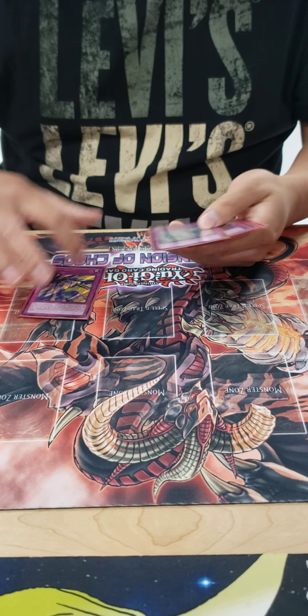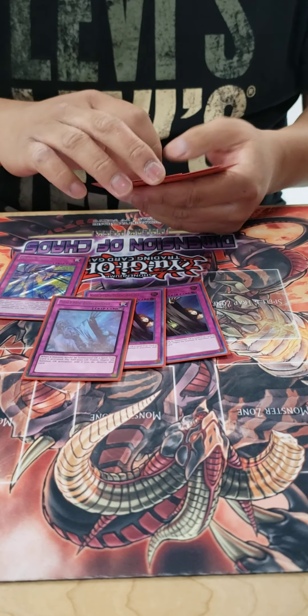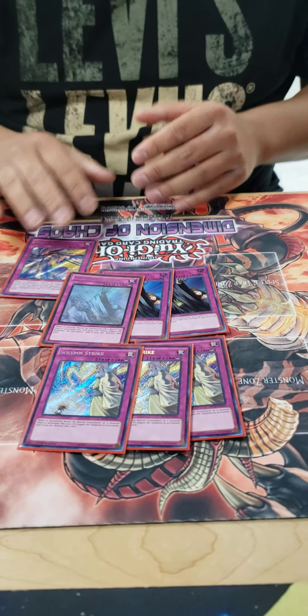And then for the trap cards: Black Sonic, triple Judgment — I'm gonna cut these down with the new support — and then triple Strike. I don't play Warning anymore; I don't like that card.